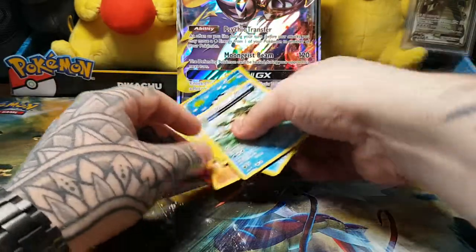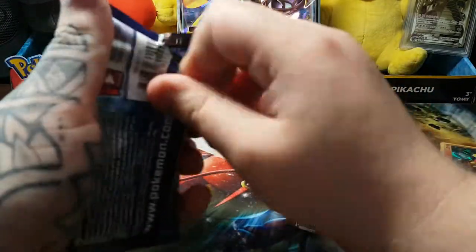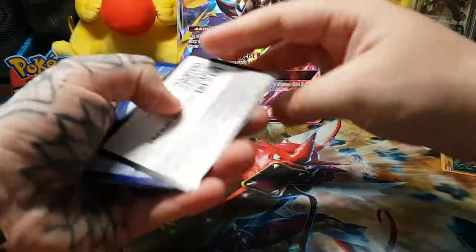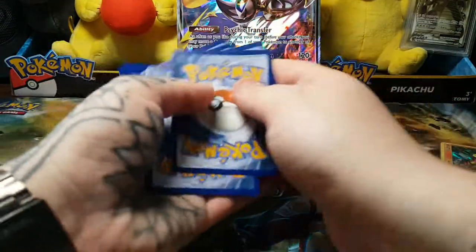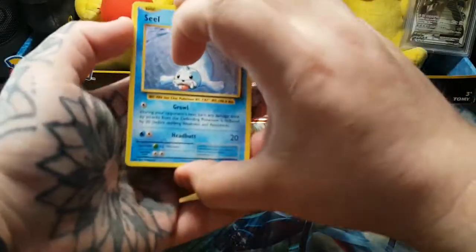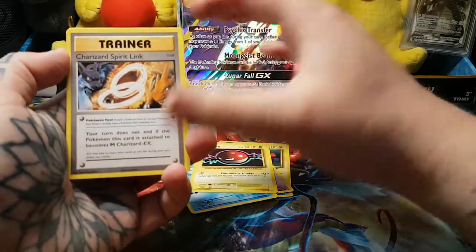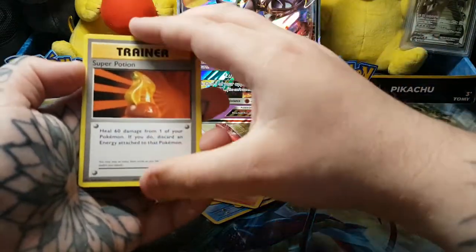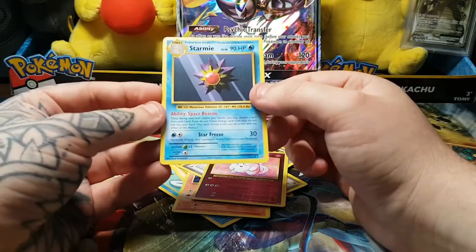Let's go, come on! Alright, there we go. We have Seel, Magnemite, Gastly, Poliwag, Voltorb, Charizard Spirit Link — hopefully that's a sign — Charmeleon, Charmeleon, another sign, Super Potion, Clefairy Reverse, and a Starmie regular Rare.